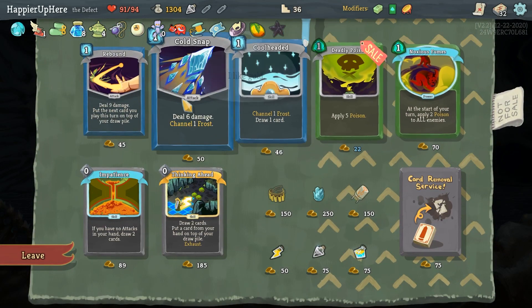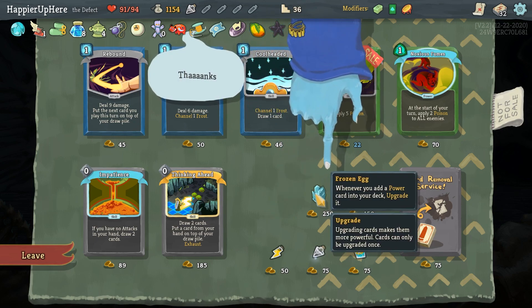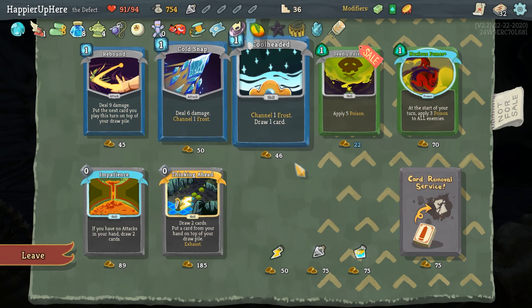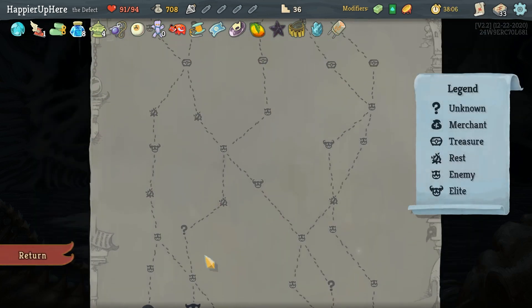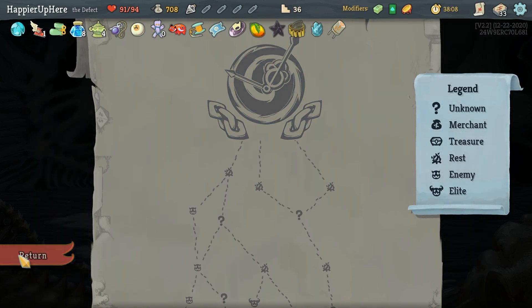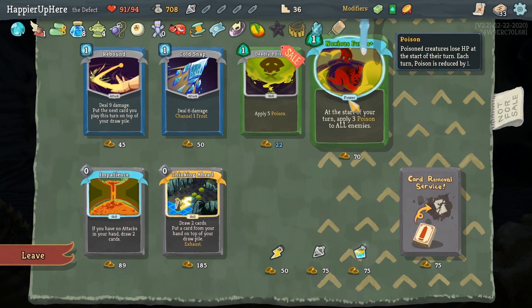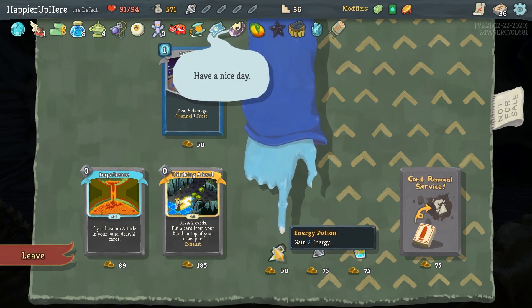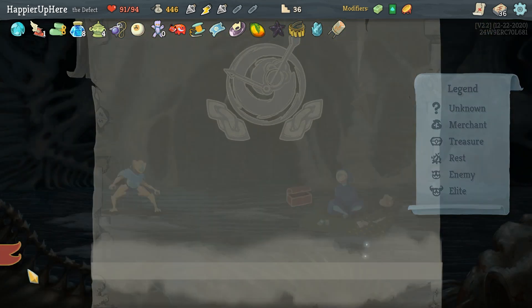Let's focus on relics first: Potion Belt — pick up, getting two potion slots. Frozen Egg — one of you add a power card in deck upgraded. Gremlin Capacitor — start each combat with three additional orb slots, which is great. Let's take Cool Headed. Probably don't need Deadly Poison. Final boss is Time Eater — poison deck might be worth it. Let's do Noxious Fumes, Deadly Poison — can't take Cold Sun. Let's take Rebound, an Energy Potion, and another Gambler's Brew.